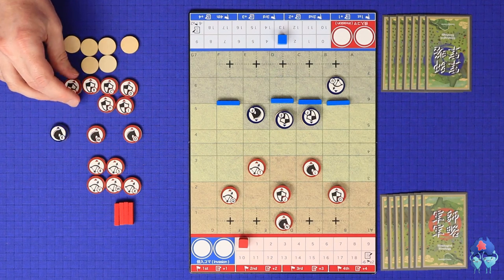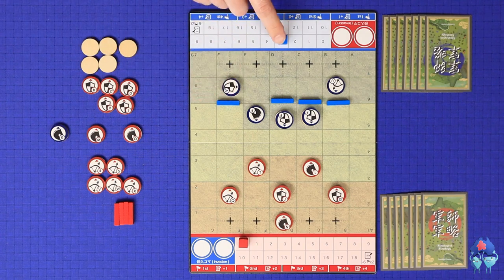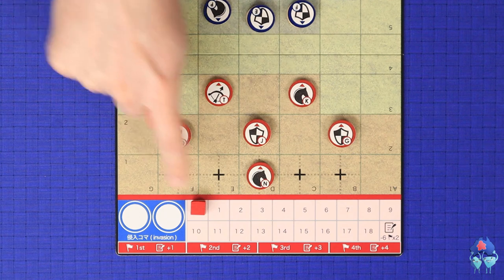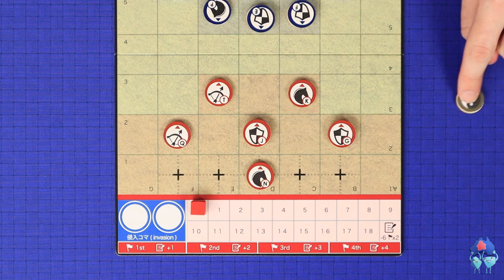You are only allowed to keep logistics points past setup if you end up with fewer logistics points than the cheapest remaining piece. Next, each player secretly chooses which of the soldiers they've placed on the board will be their shogun. In the first edition you simply note its letter on a sheet of paper, but in the second edition you take the shogun marker which matches its letter and place it face down.